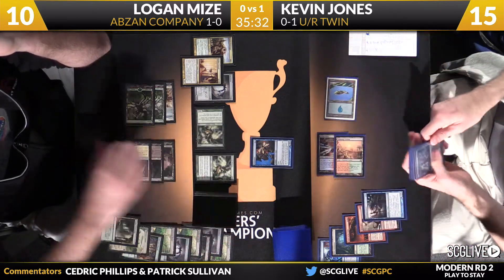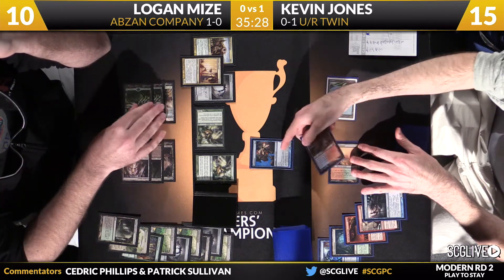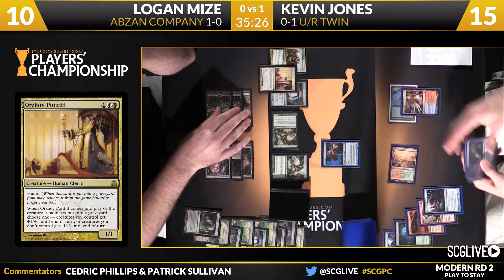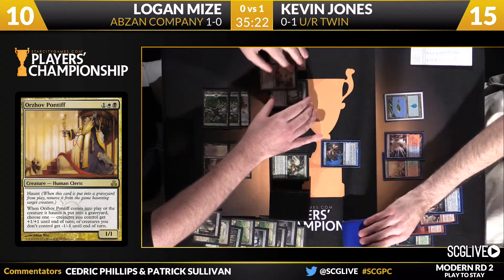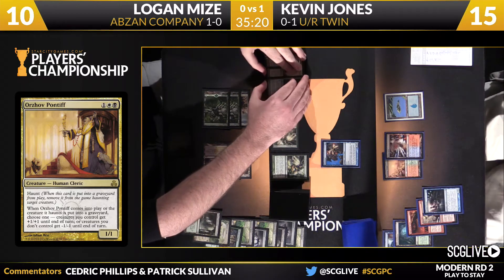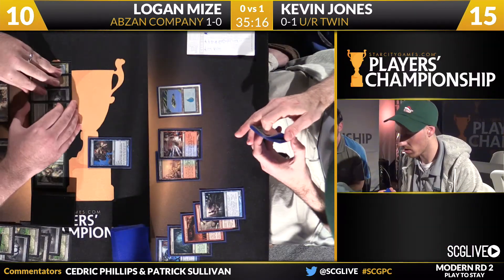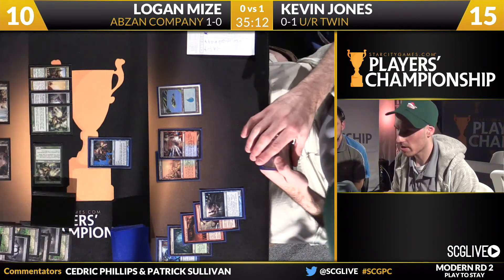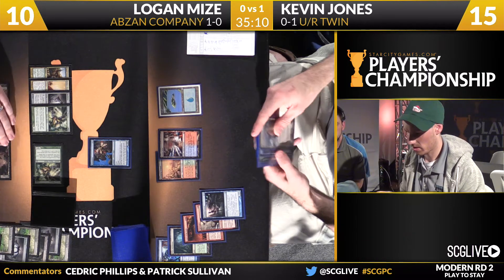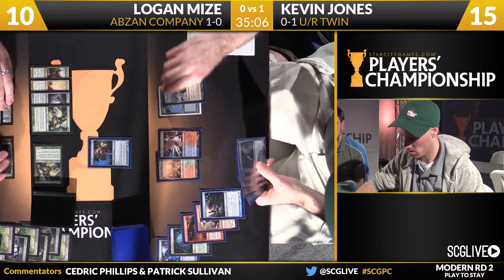Here's Pestermite, looks like it'll be untapping a land there for Kevin. Now he'll just go back to his turn and see if he can find some lands — that's really the only piece of the puzzle he's missing. He's got Twin in hand, but no land number four. It looks like he just picked it up, but he can't get the Spellskite off the table just yet. He's got to worry about the Spellskite and the Kessali Pride Mage pulling up the Splinter Twin — quite a bit of resistance.